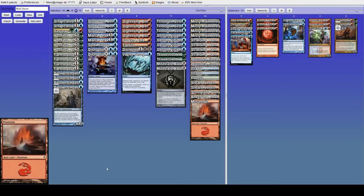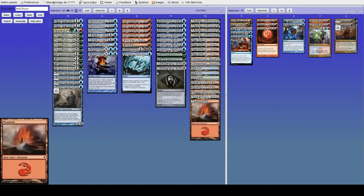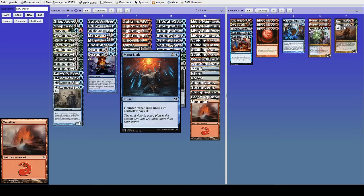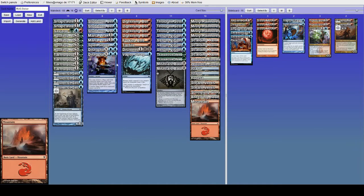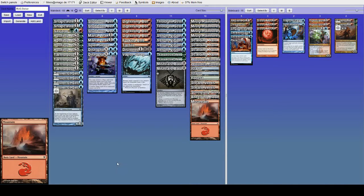Against Merfolk, what you want to do is basically like against every other deck: establish a clock sooner rather than later. Play a Delver on one, maybe a Goyf or Mandrills on two, possibly Knuckleblade on three — though we'll get into how Knuckleblade is basically one of the worst cards in our deck for this matchup. You want to play a clock, kill their lords, maybe counter something if they don't have Aether Vial or Cavern of Souls going, deny something that would remove your threat, and close out the game.